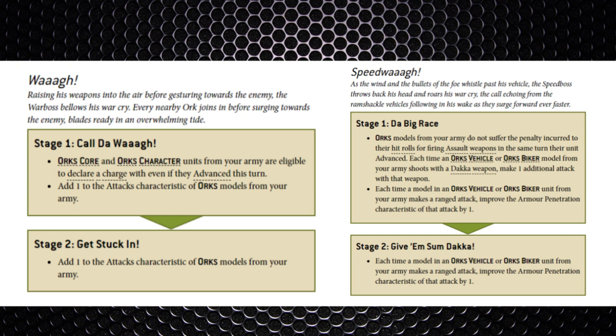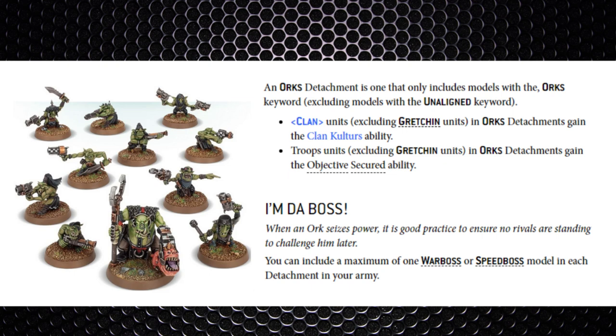For the Speed Waaagh, stage one called 'The Big Race': all models do not suffer the penalty to hit rolls when firing assault weapons after advancing, and vehicle or biker models shooting with Dakka weapons can make one additional attack. Each time a model in an Ork vehicle or Ork bike unit makes a ranged attack, you improve the AP by 1. Stage two, 'Give Them Some Dakka', is just a +1 to AP like stage one.